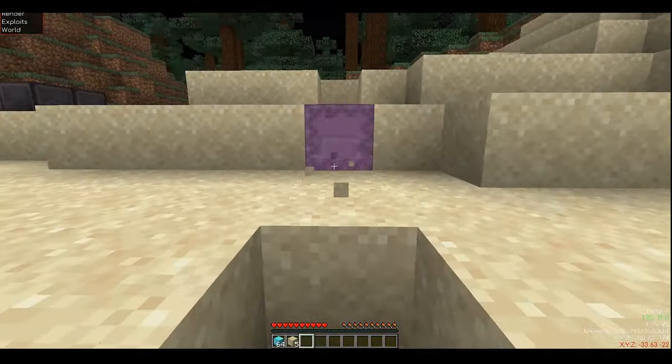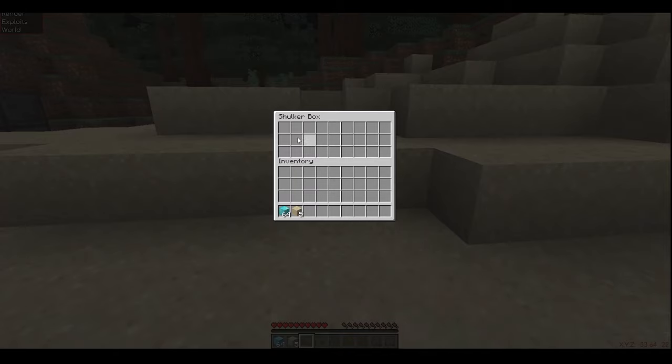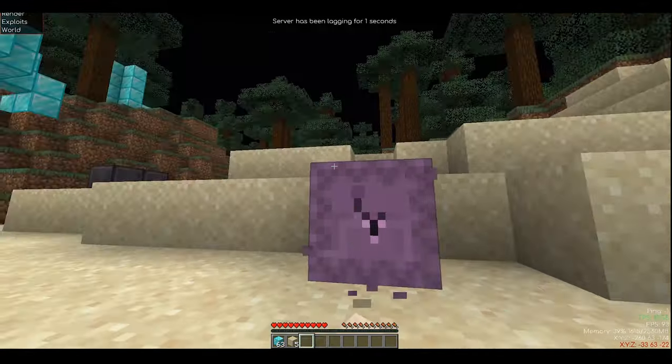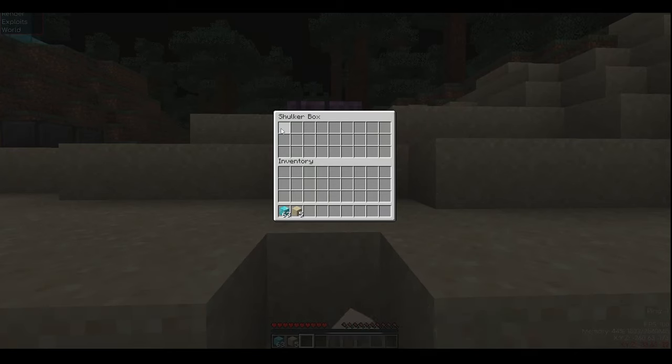You will need a modded client like Inertia or Wurst — I'm using Inertia for this. Turn on the hack called auto mine while facing the shulker box. Now you repeat the same process: place the items you want to duplicate in your first slot, hover over any of the slots in the shulker box, and spam your first key before the shulker box breaks. Eventually your items will duplicate. This glitch works in both multiplayer and single player.